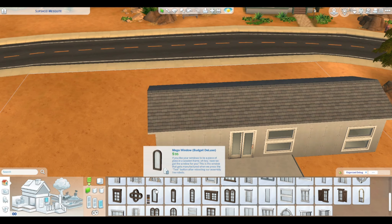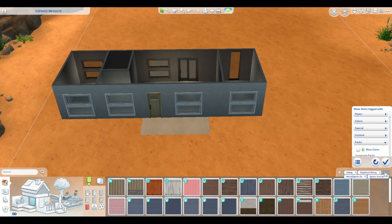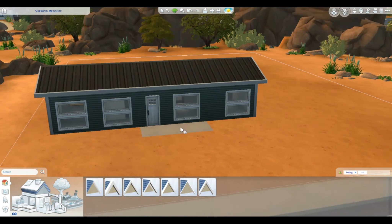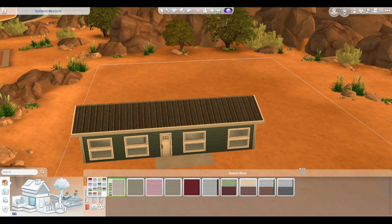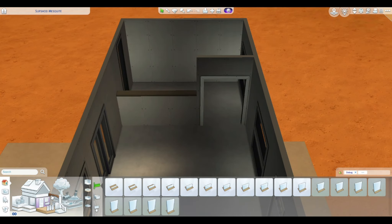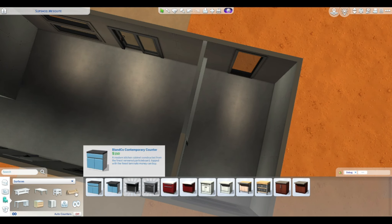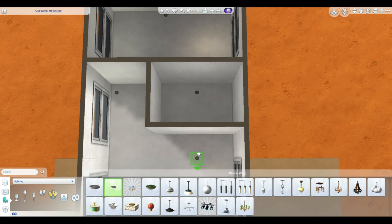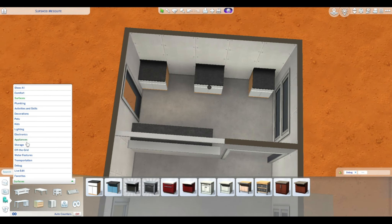My original thought was to put in that kind of old, really small trailer and have him live in that with something around it. However, as I went through to try to build it as a base game only build, it just wasn't feeling it. So I decided to scrap that idea. I decided instead we're still going to stick with the trailer theme to an extent. I built this a little more updated trailer and filled it with a lot of basics.